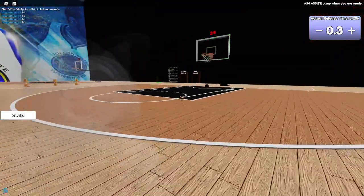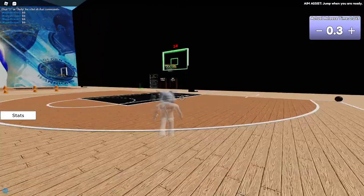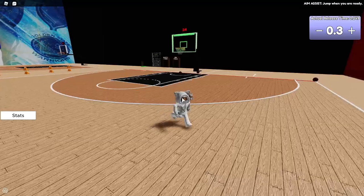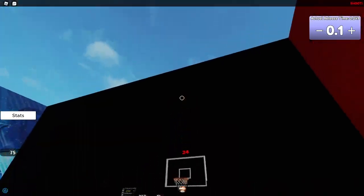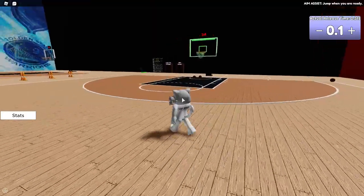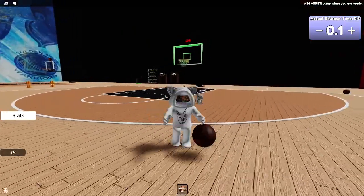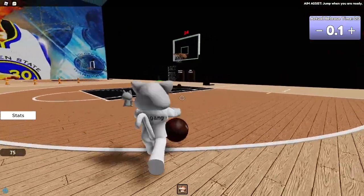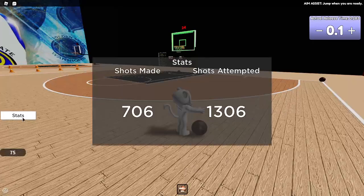My ball is glitched — you can see it on the left side at the bottom. But you can change the power all the way down to 0.1 — it shows your actual release time. I don't know why that's helpful but it was added. The stats here show how many you've made in total.